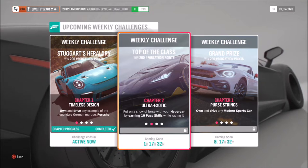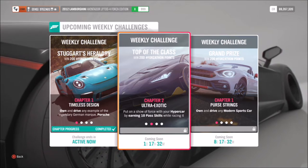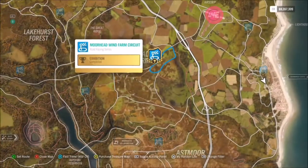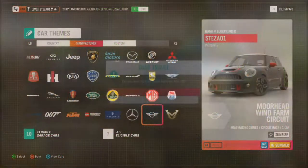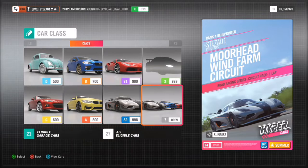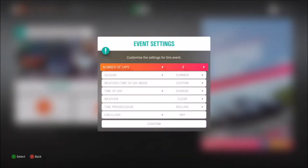The first challenge wants you to earn 10 pass skills, which has to be done during a race, but it is actually very quick and easy. I picked the Moorhead Wind Farm Circuit as it's very quick, and I blueprinted a race just for hypercars to change the amount of laps. You guys can use this race too.